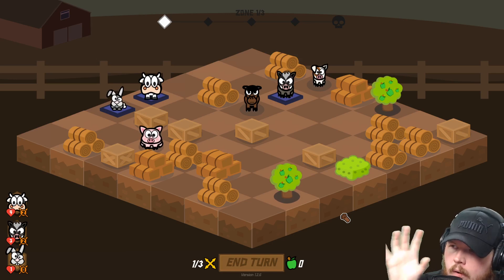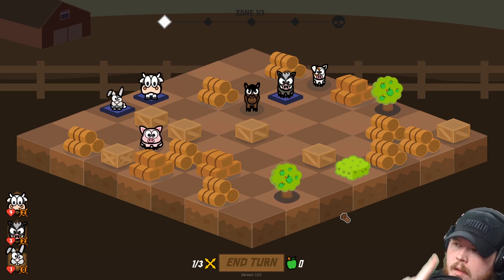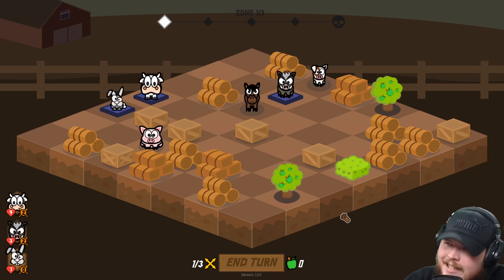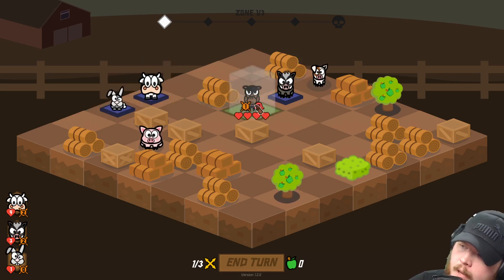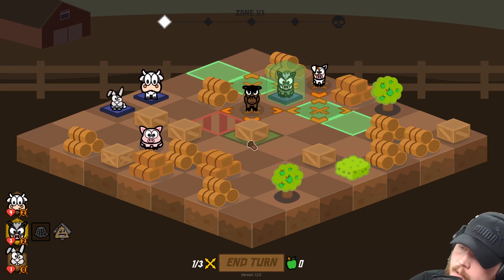I want to talk about how RNG works, why it's in the game, and specifically things that I've done to lie to the player. We're going to talk about lying today. So first of all, in my game there are a couple things that use RNG, but the most prominent is when a character moves or when they're about to attack. If I click on a character and somebody's within range and I hover over them, it'll show the percentage to hit.